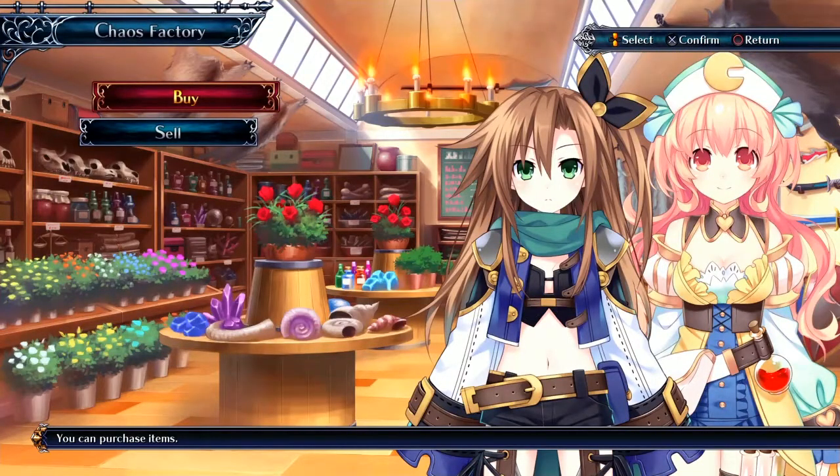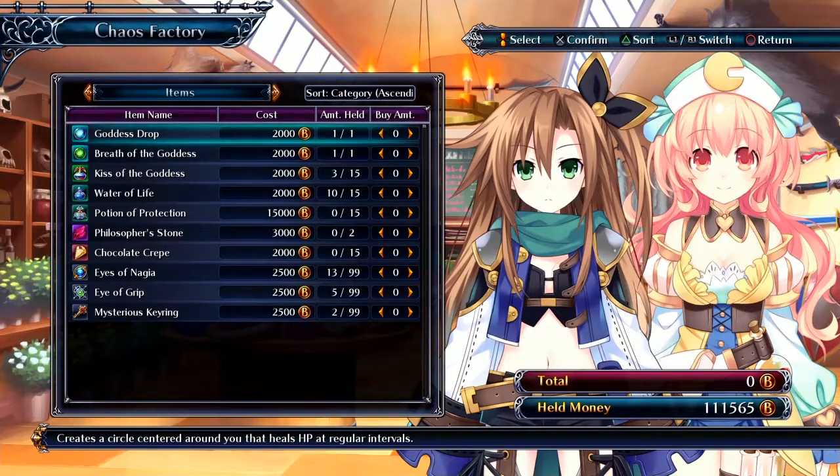The Chaos Factory — the characters here I think are from other games in the series. The brown-haired one is IF and the pink-haired one is Compa, I think. I haven't played the other Neptunia games much so I barely know the characters. There are also boost items here for boosting stats and all that.